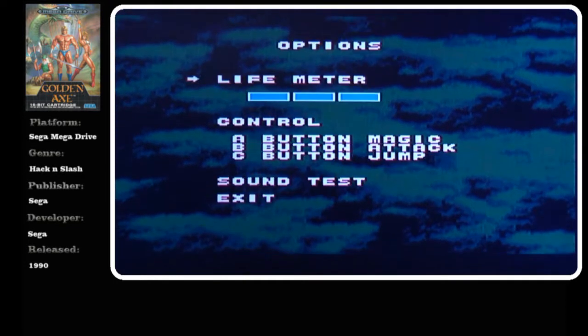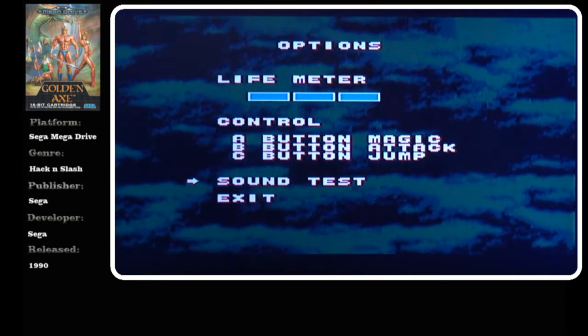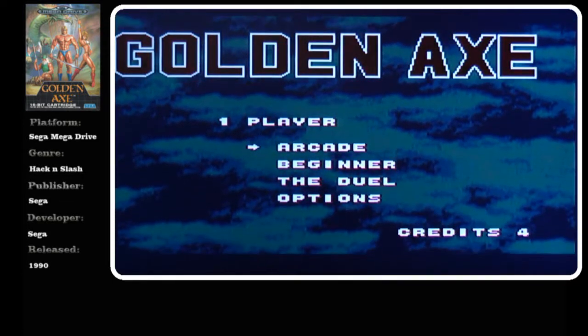We'll check the options quickly. So A is magic, B attack, C jump. And we'll go into the arcade version.